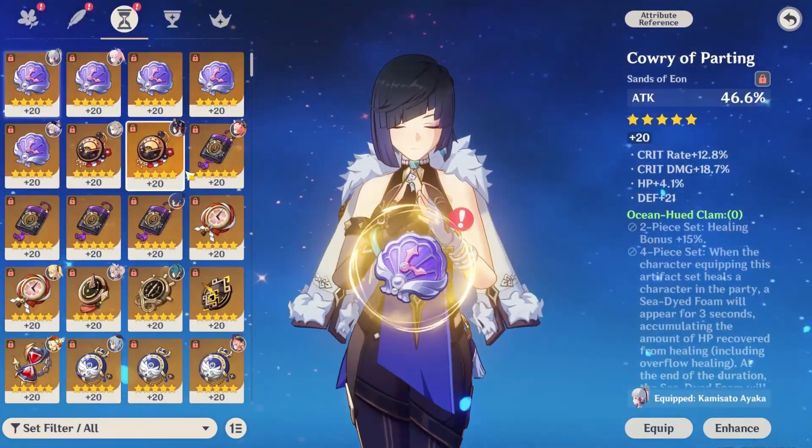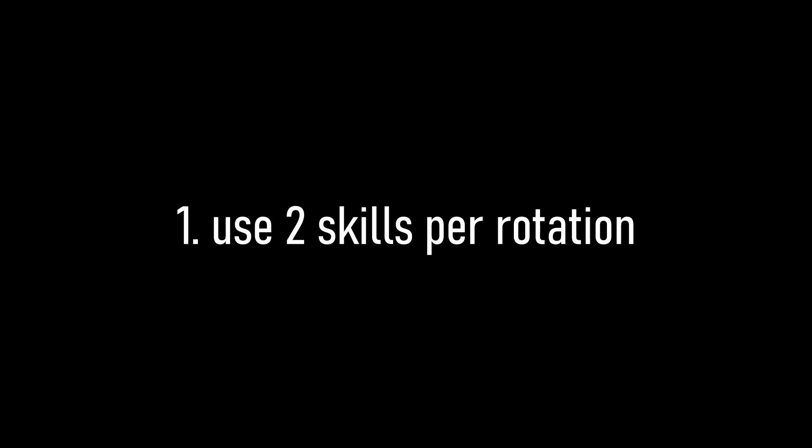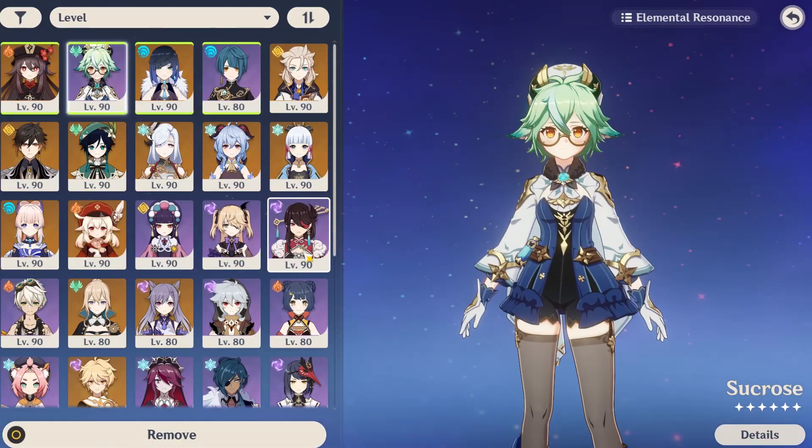Here are two quick tips you can use to play Yelan with Hu Tao better. Number one: use her skill twice per rotation. Yes, you can do this even with Hu Tao. For the majority of players, just like myself, you've probably been running them in a team like this.